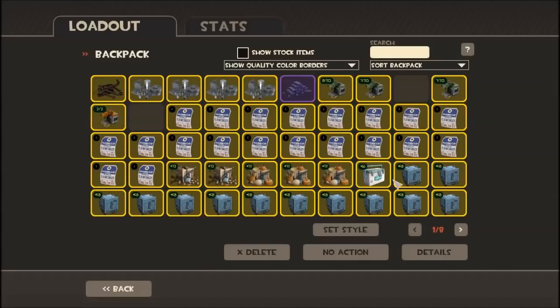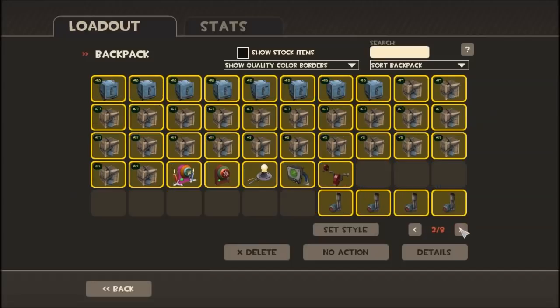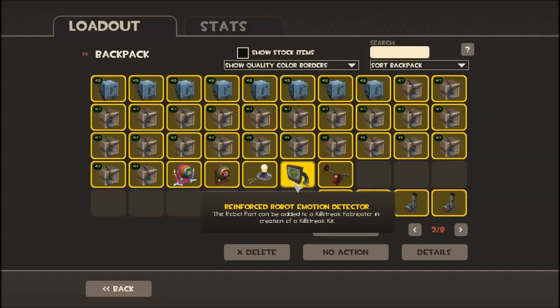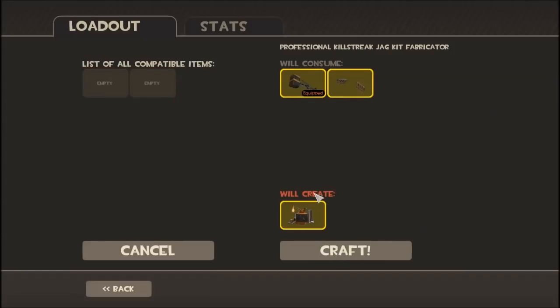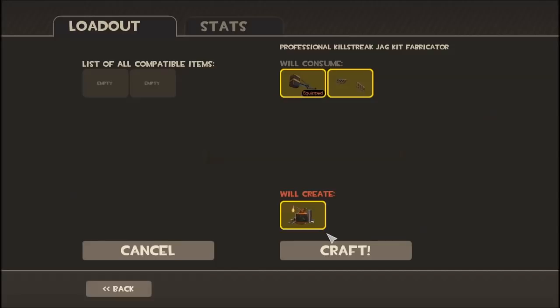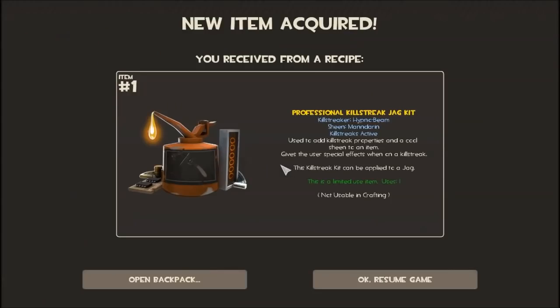Now that I have these two specialized weapons, I can go to my professional killstreak fabricator, which I've pre-filled. It requires robot parts: a few Pristines which are the most expensive, a few Reinforced which are second most expensive, and then Battle Worms which are just junk worth one Reclaim each. So let's finish this up and put in my two killstreak weapons.